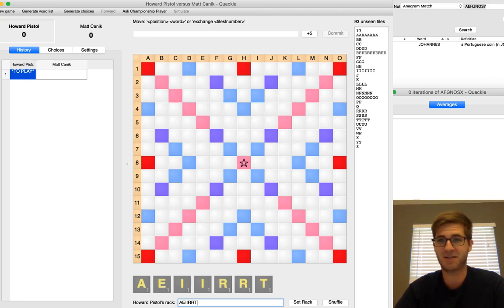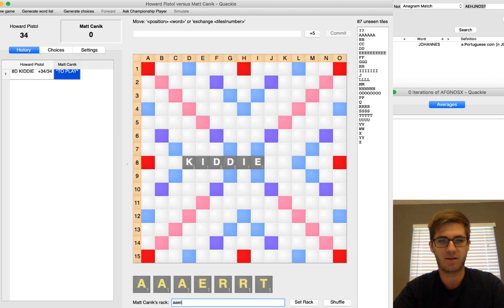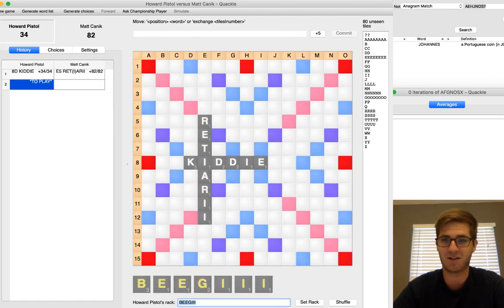You can pause now if you want. Howard opens with KIDI for 34. I did, in fact, get one of the six letters I needed. Somewhat counterintuitively, it is the I that I needed. That gives me the double-double RETIARIA for 82 points. So that's a hot start. I was hoping for that I — I got it exactly where I wanted it.